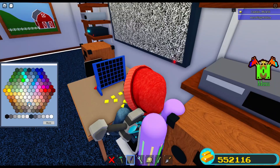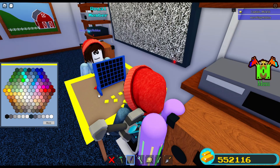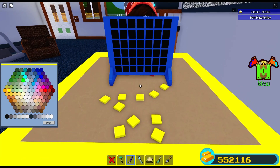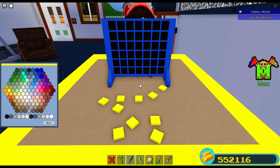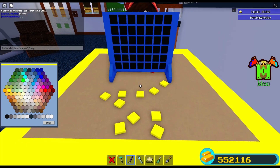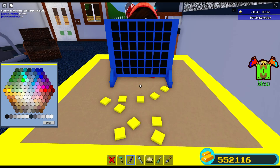I guess I'm ready. I think I'll go first person. It looks like I'm yellow. I think maybe Hero should go first. So we're just going to try to do a regular game of Connect 4. Let's see if this works out.